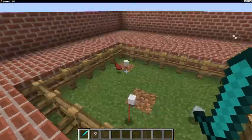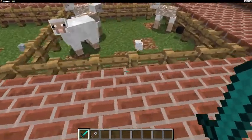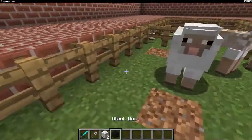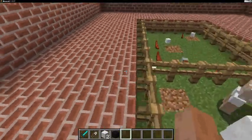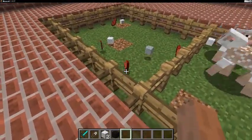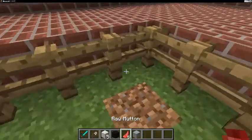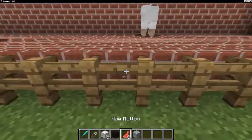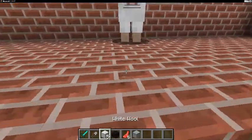Killing them is way more effective, but if you're thinking about the long run, just use them as a farm and get wool from them rather than killing them and having to get more from somewhere else. So you see I got four by killing them and three by shearing them with shears.